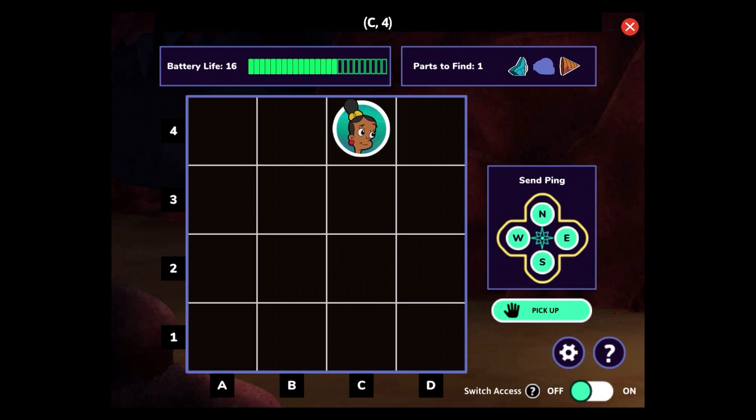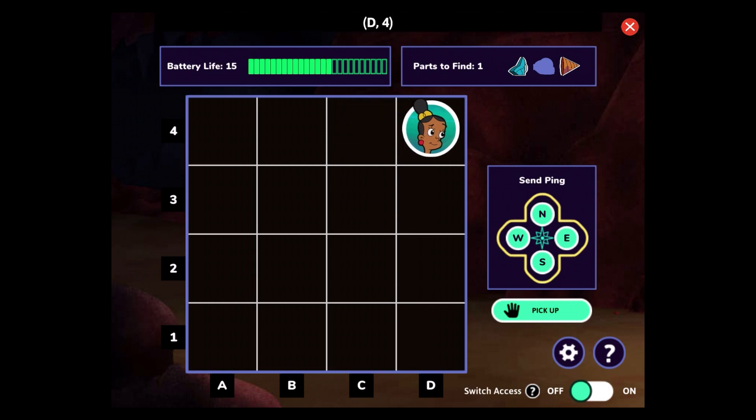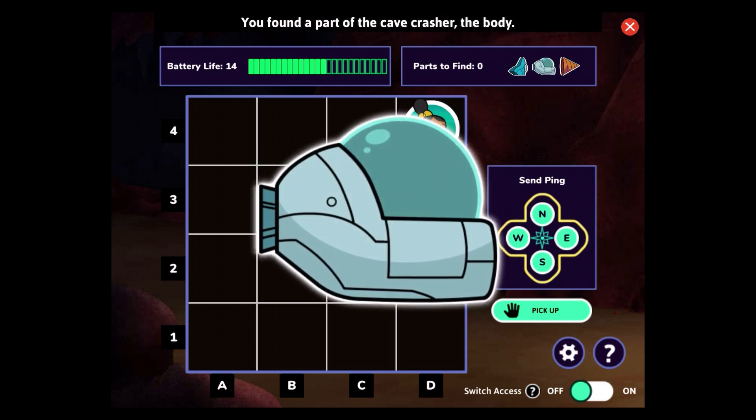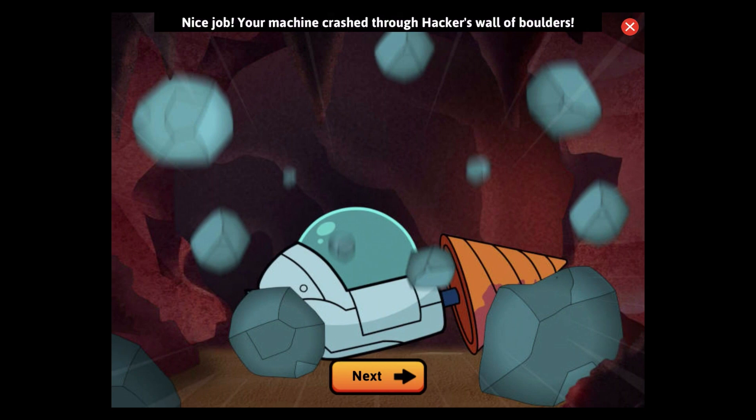Your ping hit the cave wall — there's nothing there. Your ping was blocked by an object right where you're standing. Select pick up. You found a part of the cave crasher: the body. You found all the parts — let's rescue these bats! We did it! Nice job! Your machine crashed through Hacker's wall of boulders.